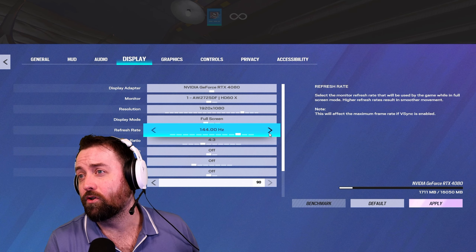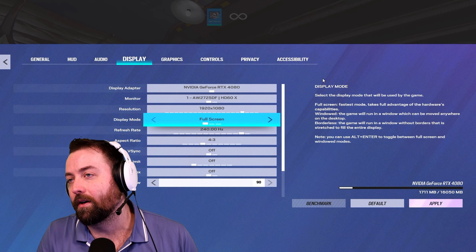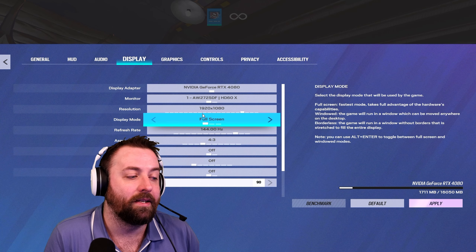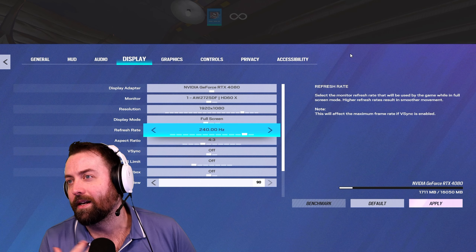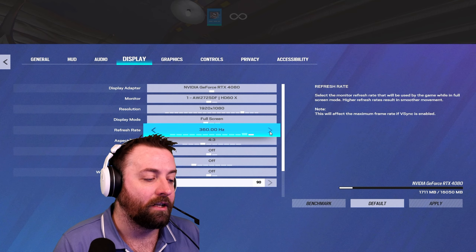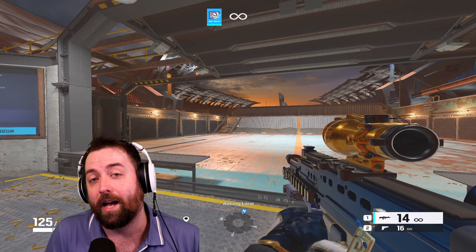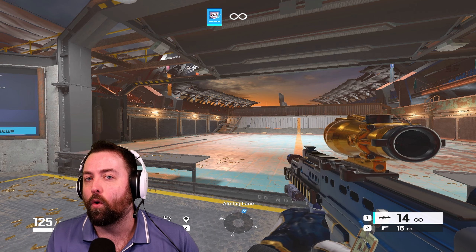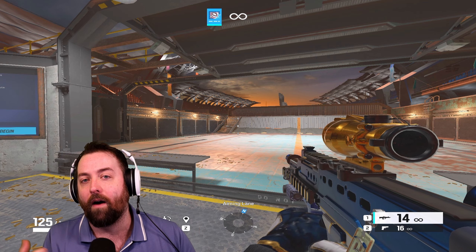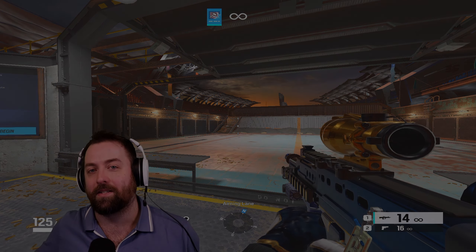If possible and you plan on being a somewhat serious gamer, just get a 240. The cost difference between 240 and 144 is a little more, but it saves you from upgrading later and ending up with two monitors. Does FPS matter? Yes — we all kind of knew that. The ideal spot is at least 240, and above that it's up for debate how much it actually helps.